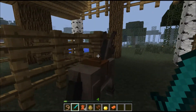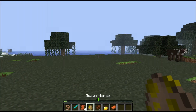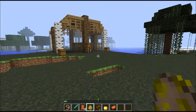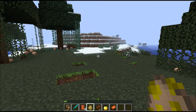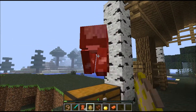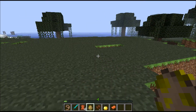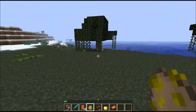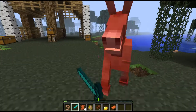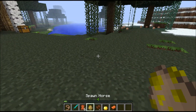Anyway, here is a donkey. I thought I'd just put him here because he's a donkey. First of all, I'm gonna show you how to tame a horse, and all the things you can do with it, and all the other things that are in this snapshot. I never get donkeys unless I don't want them.